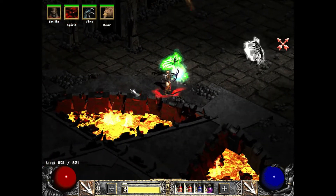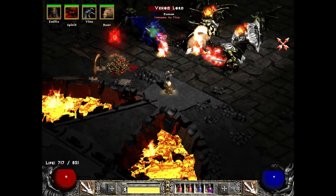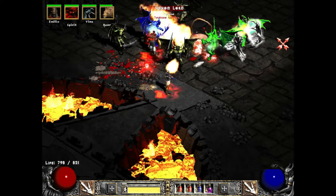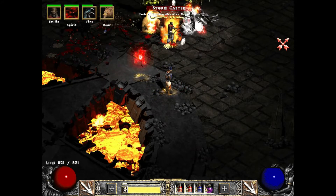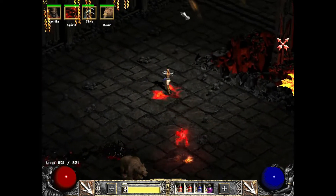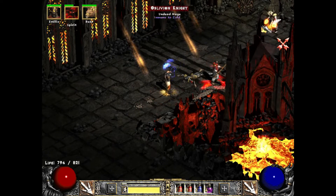I do hate how the Druid looks with circlets on. The Amazon really looks the best with the circlet, probably followed by the Necromancer. The Paladin, Assassin, and Druid - not so hot. And you can see this knockback actually really lets you hold a bridge by yourself.